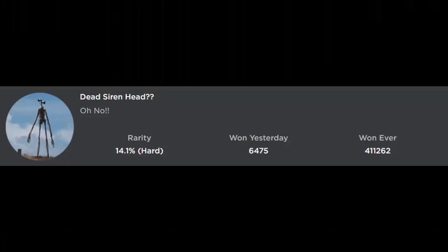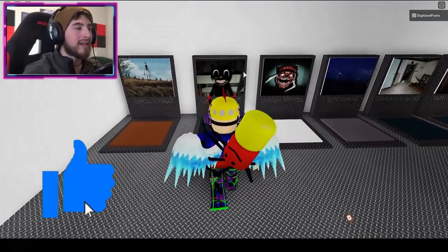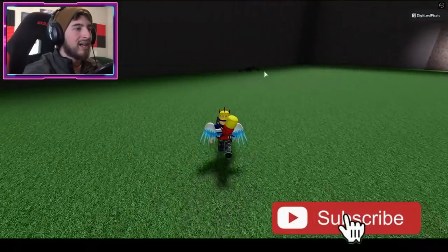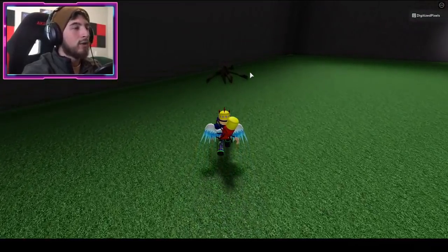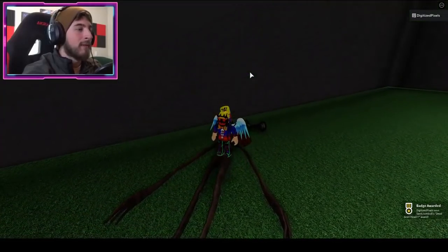The next badge is called Dead Siren Head. To get this, go to the Cartoon Cat map, then go over to the left and you're gonna see Dead Siren Head on the ground. All you gotta do is simply go ahead and jump on him like a trampoline.